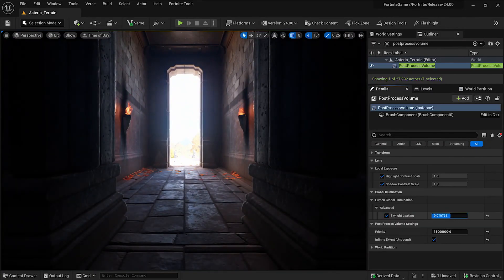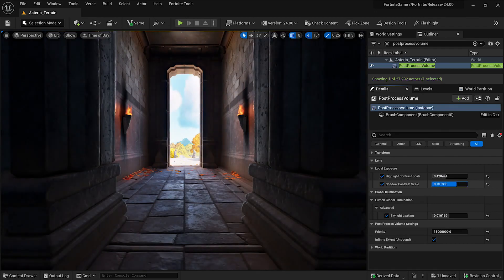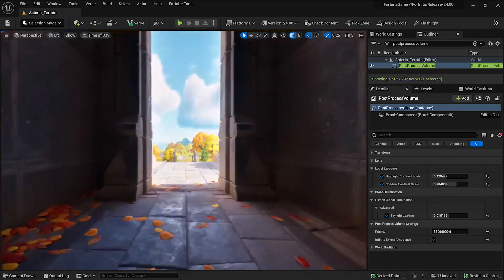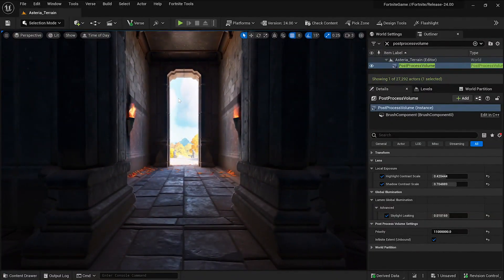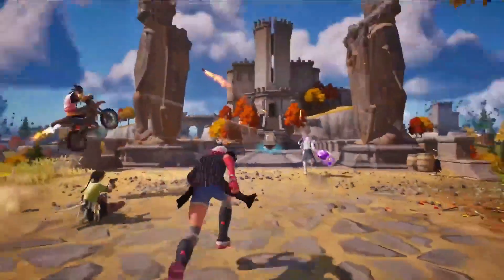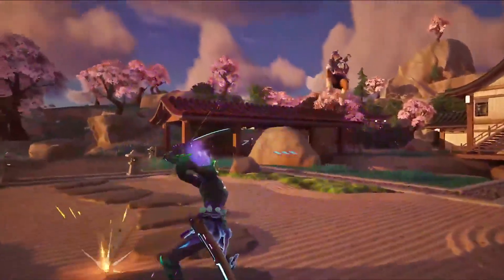We solved these issues using UE5 features like local exposure and some art-directable controls within Lumen that enabled us to provide a final image much better for gameplay. While the art team refined content, the engine team provided some new scalability options so that we could run Lumen on next-gen consoles at 60 frames per second.